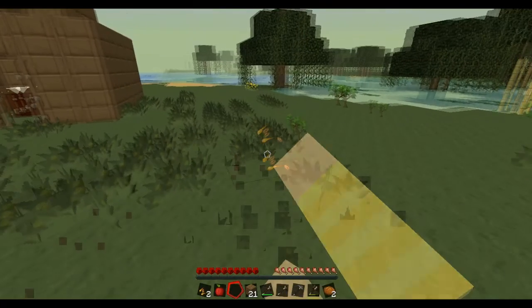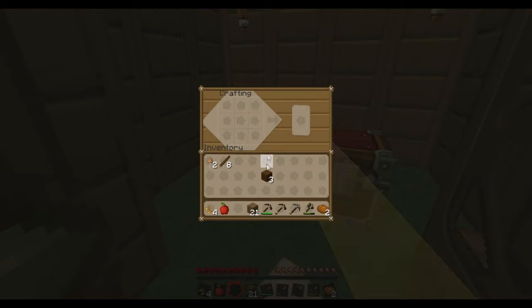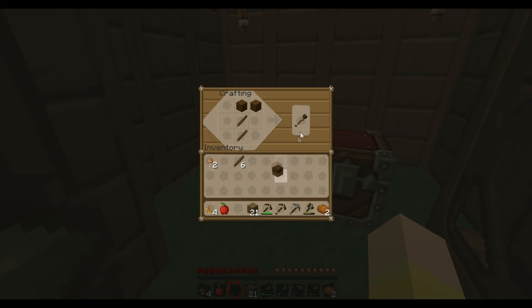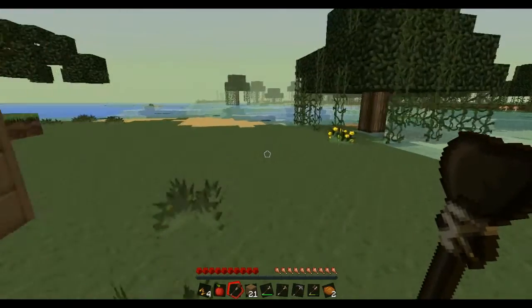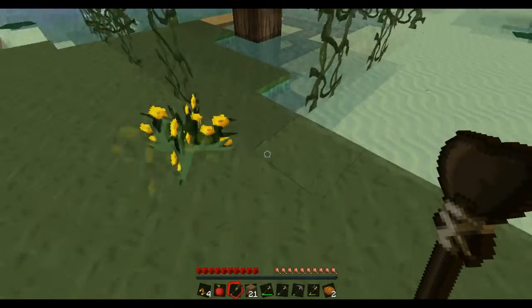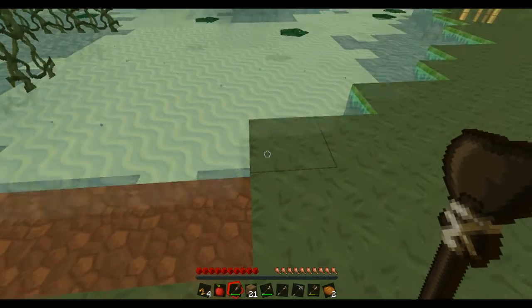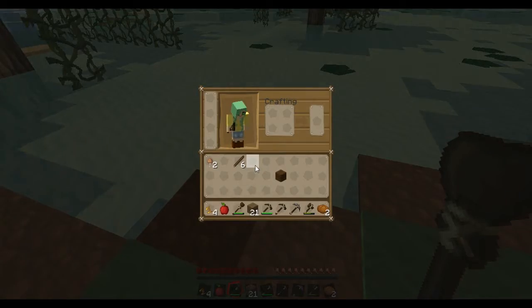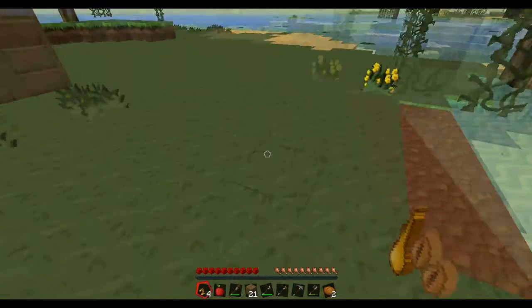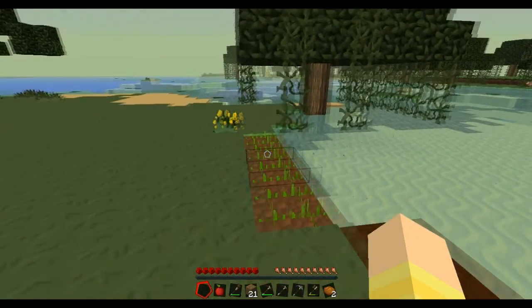I'm going to make a hoe quickly — hand farming for the win. I'm breaking all this grass here just to get seeds. I think getting the achievements as well would be nice. I've actually got nearly all of them before, but the railway one, which is like travel a certain number of kilometres in a minecart — hopefully that will grow soon.